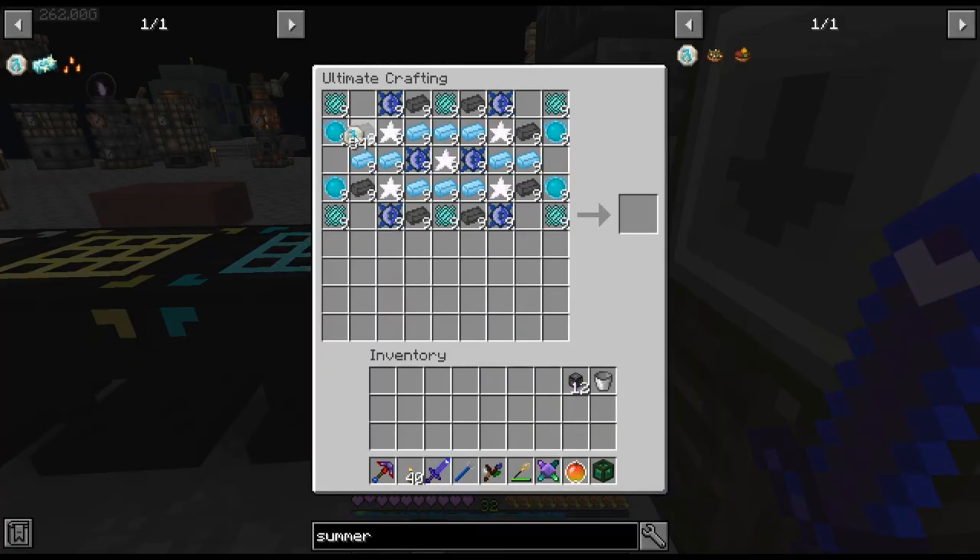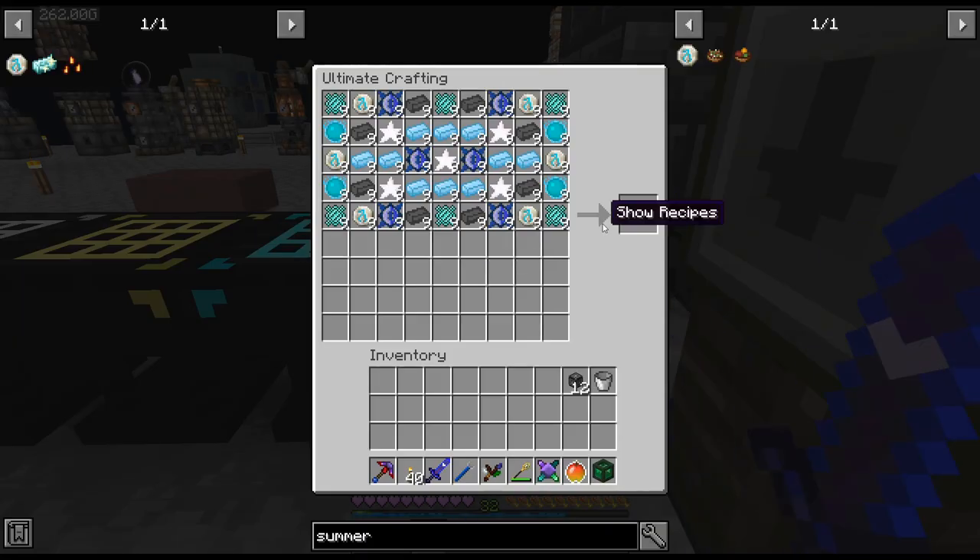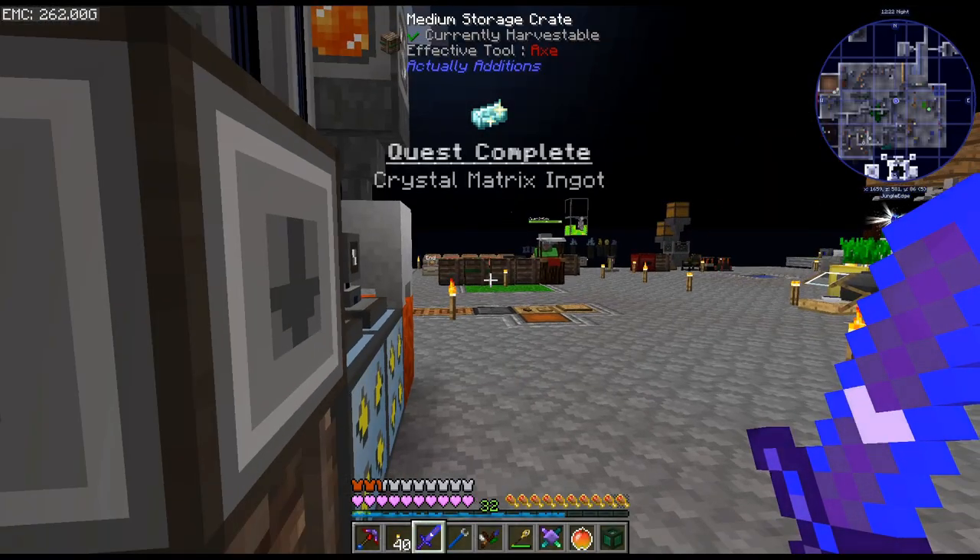54 times doing that — that is no fun. I know I could probably have had it automated, but automating the altar is just not very easy. But there we go — there is crystal matrix ingots. I figured there was probably a recipe for that.